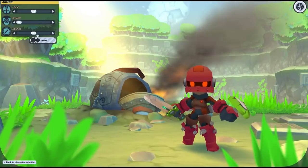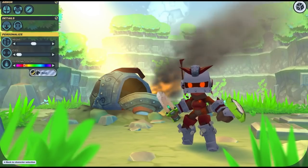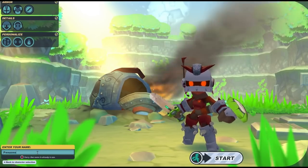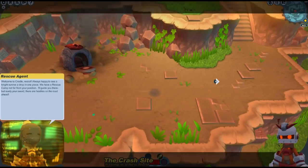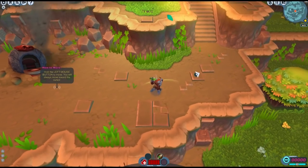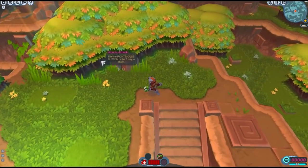Hey you guys, Kevin here from PwnZone Gaming bringing you some gameplay and commentary from Spiral Knights. If you haven't seen my last couple of videos on YouTube, I've been covering free to play games on Steam that give you free Team Fortress 2 hats. The hat we're looking to get today is called the Spiral Salette — basically a medieval helm that you can put on any Team Fortress class. So we're playing through Spiral Knights in order to get that.